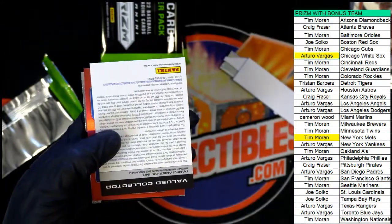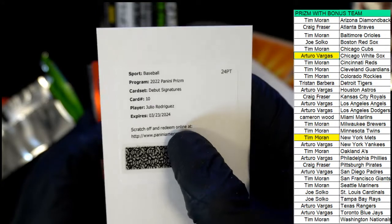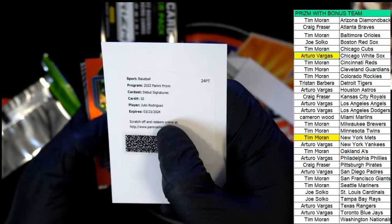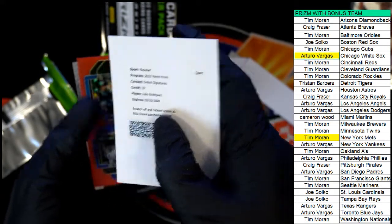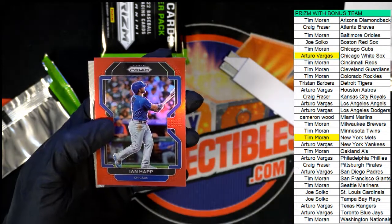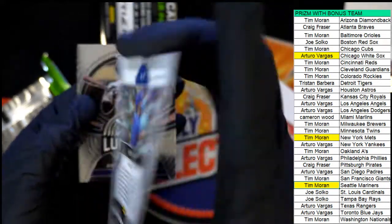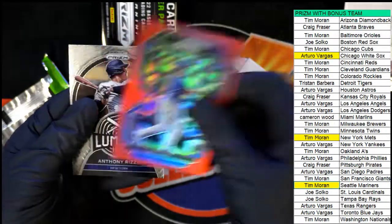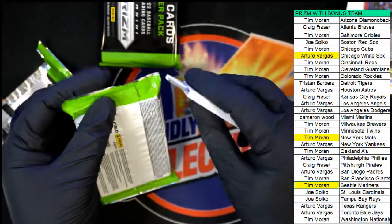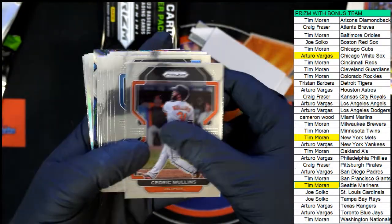What do we got? Let's hit big, let's pull big. The next hit's a redemption — what do we have? What's it gonna be? Julio Rodriguez debut signatures! Tim, congratulations! Debut signatures Julio J-Rod — boom! Yes sir, yes sir — nice hit! There's an Ian Happ. It has been a really fun ripping through some Prism around here — we've had some good luck.